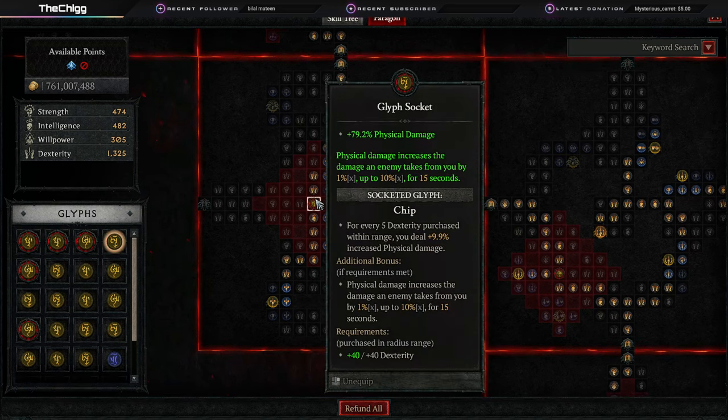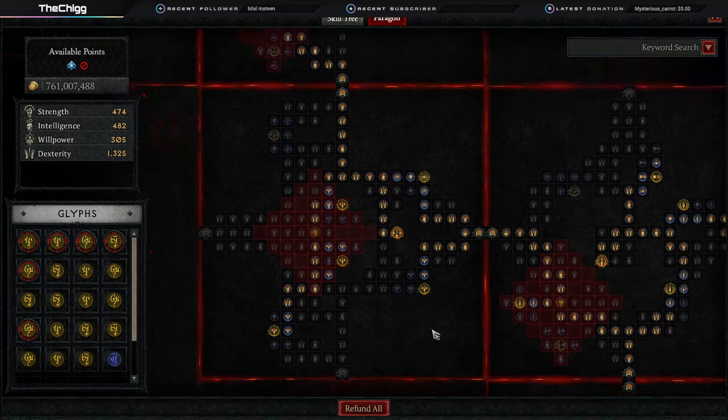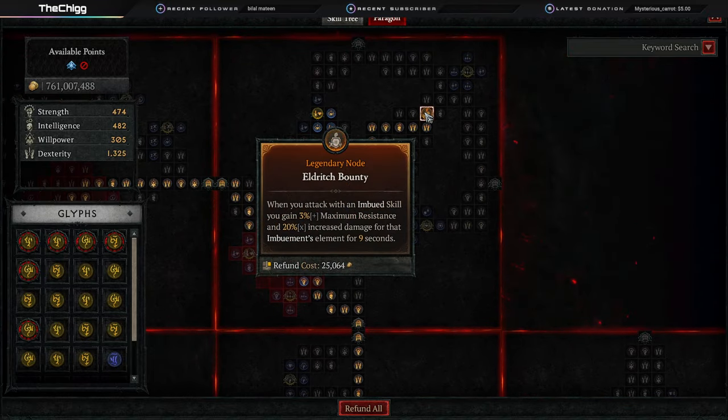We're also grabbing Chip for physical damage — it increases the damage an enemy takes from you, so this is just giving us an extra 10% damage on everything. Moving up, we have Eldritch Bounty. This is why we're activating Shadow Imbuement. When you attack with an imbued skill you gain increased maximum resistance to it and 20% increased damage to that imbuement's element for 9 seconds. So we use the ability that makes Puncture use Poison Imbuement — that gives us 20% more poison damage — and we use Shadow Imbuement to give us 20% more shadow damage.